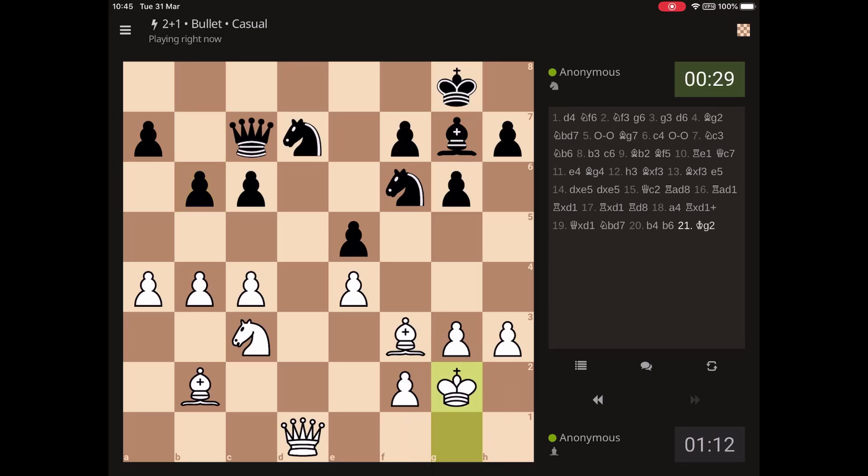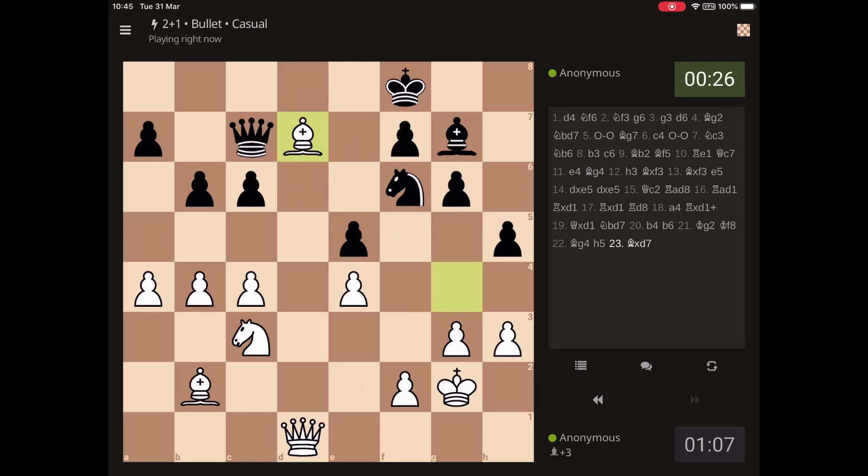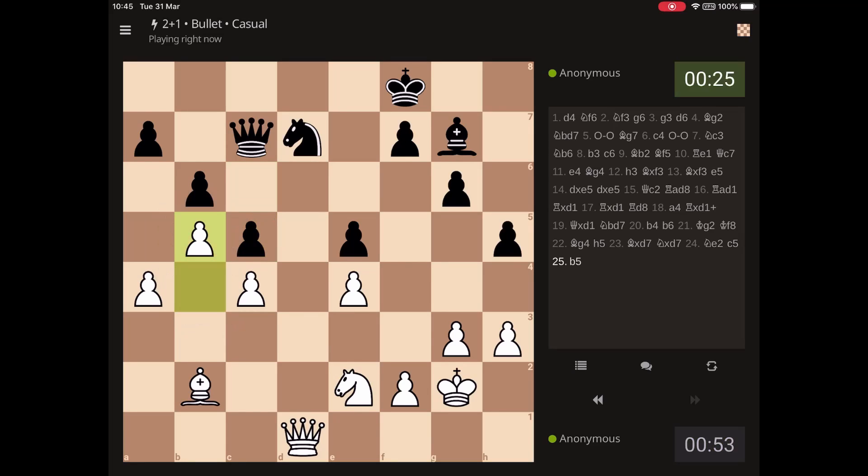Just stopping the knight jumping into c5. Now it's time to put my king forward. I need to get that bishop into the game a little bit, or swap it off. How do I get my army activated? Let's put some pressure. Well, now that suits me, because I've got the juicy d5 square, which of course I will head right back to. Boom.